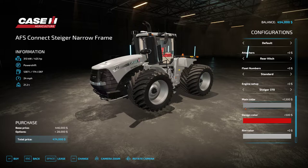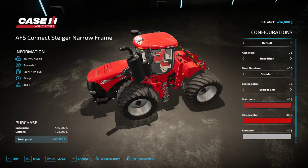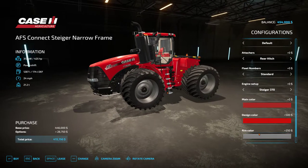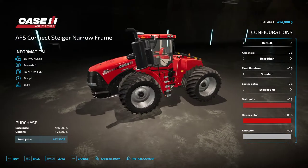Steiger colors: standard black, red, and silver — looking sharp for sure. On the design color we've got red, and we can change the interior design to black or silver. Rim colors: we can go from white to silver, black — looking sharp as always — white, and gray. Looking tidy and sharp!